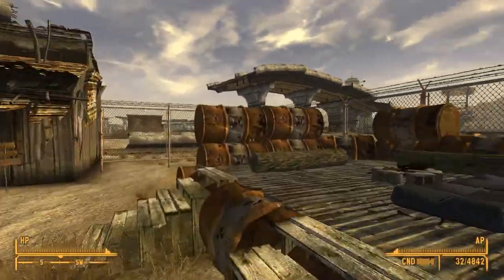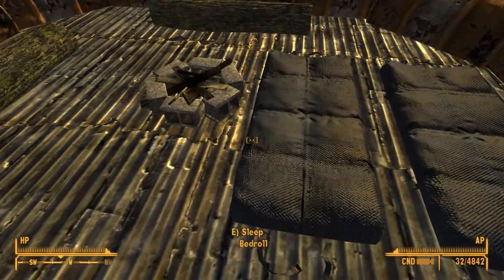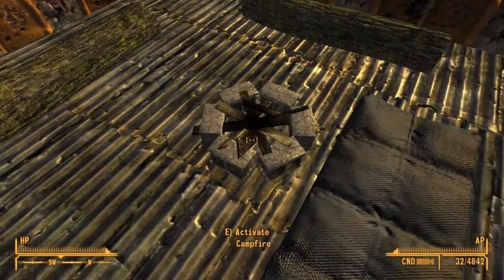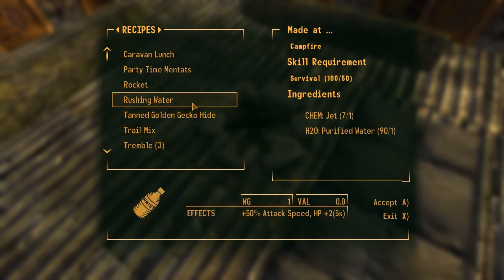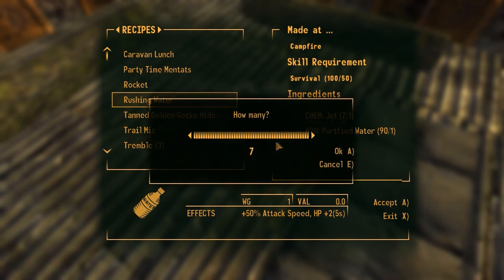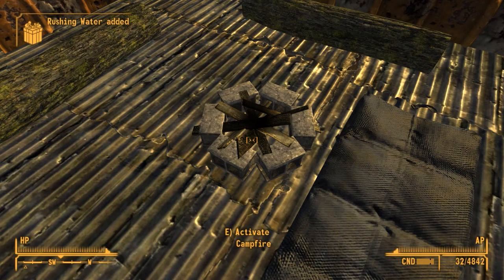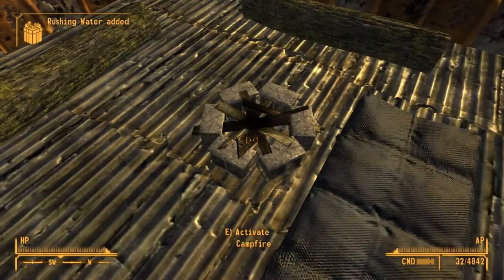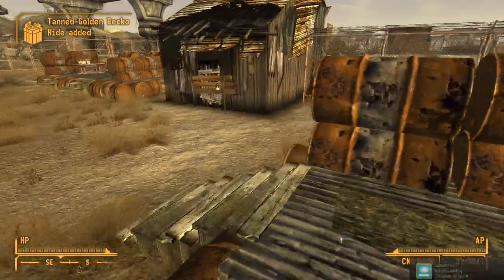Let's see what this guy has. Some bedrolls to sleep in, a campfire. We can make some rushing water and tan gecko hide — let's make one of those to get the fire going.